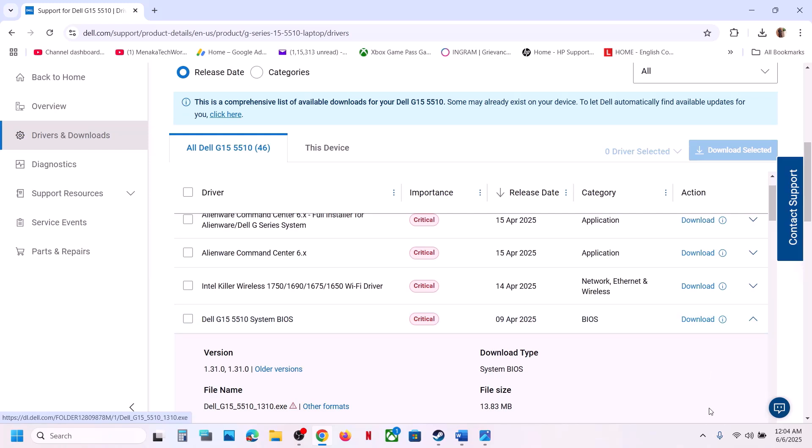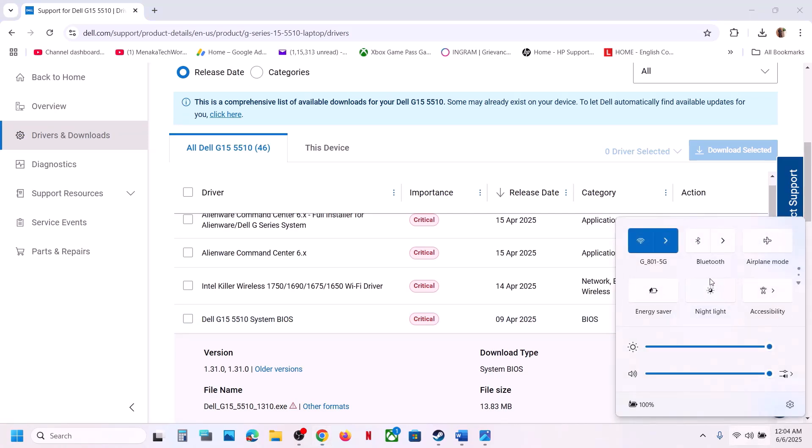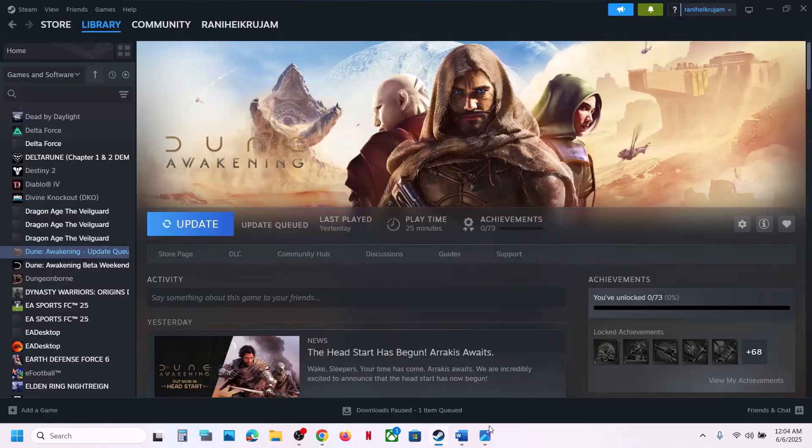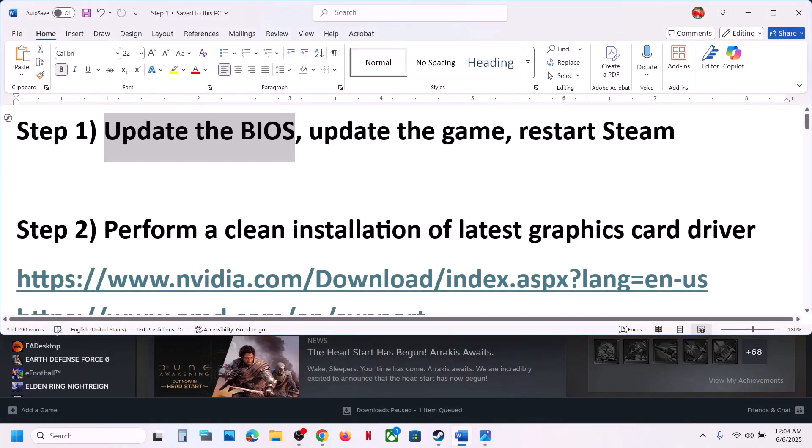Once you find the latest BIOS, download it and install it. For laptops, make sure the battery is more than 10% and the AC adapter is connected during the BIOS update. Your system will restart — do not unplug the power cable while it's updating. After the BIOS update, log in and then launch the game.